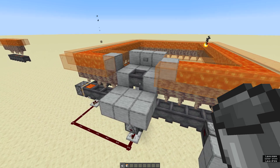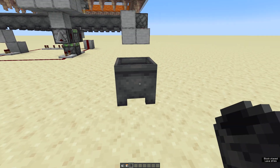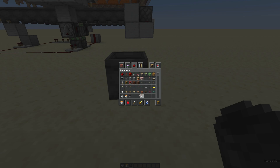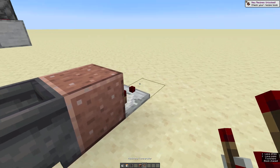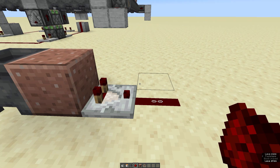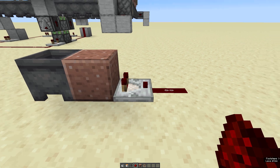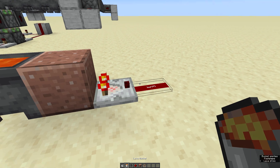Here's a quick explanation of how the redstone works. A comparator can read the output of a cauldron — a cauldron with nothing in it has zero output. I've got the Vanilla Tweaks resource pack on, which shows the power level of each piece of redstone dust. When it's empty, it has no signal, and when it's filled, it has a signal of three.